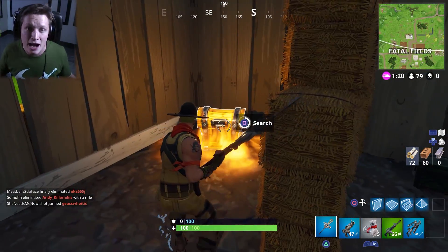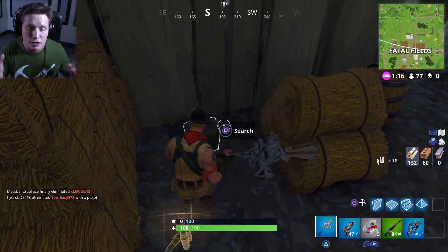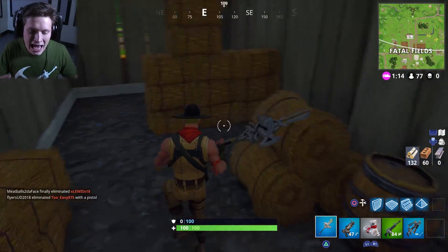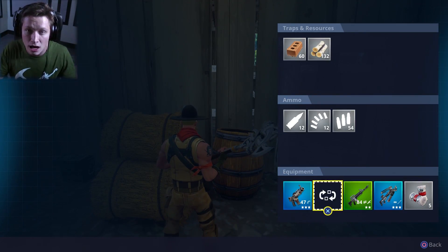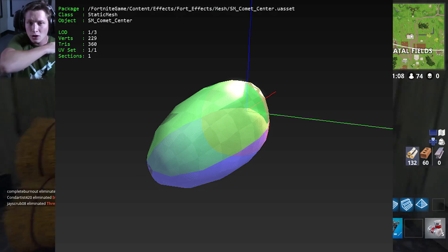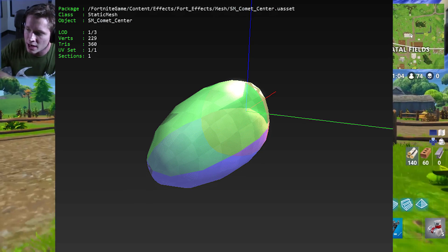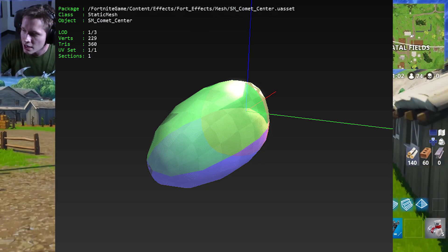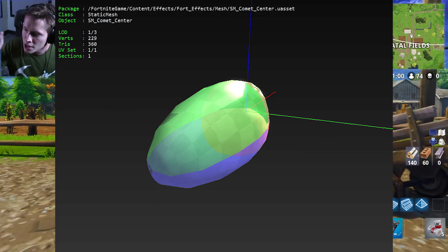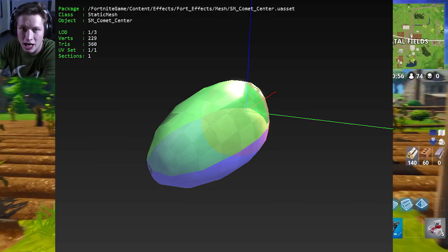It turns out that the comet is actually real. A Redditor named IronRectangle, just within the past hour or so, has found assets of a comet in the Fortnite Battle Royale game files. Here's our first image right here. You guys can see it says this package is the Fortnite game slash content slash effects slash FortFX slash mesh slash SMCometCenter.uasset. So this is the center of the comet.